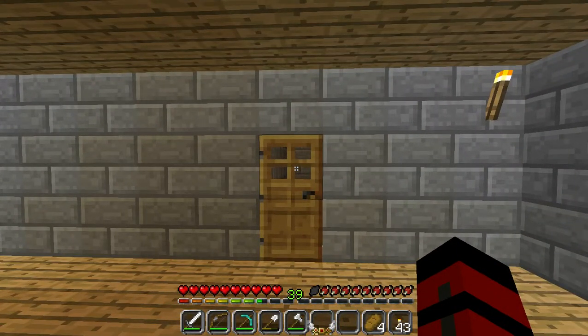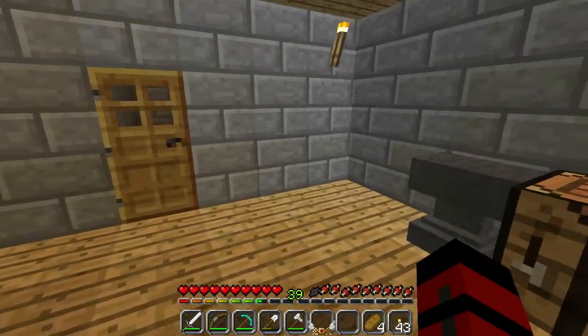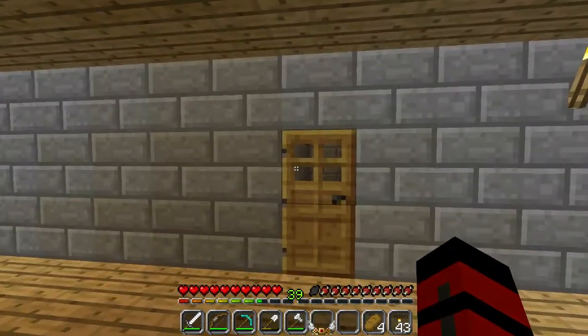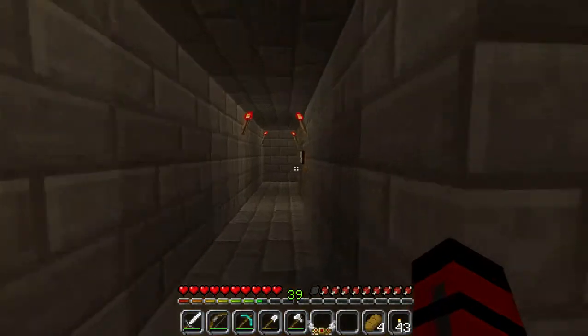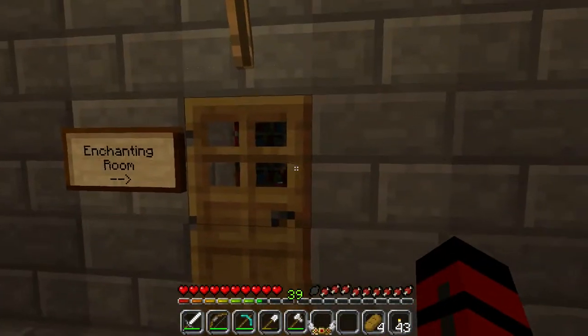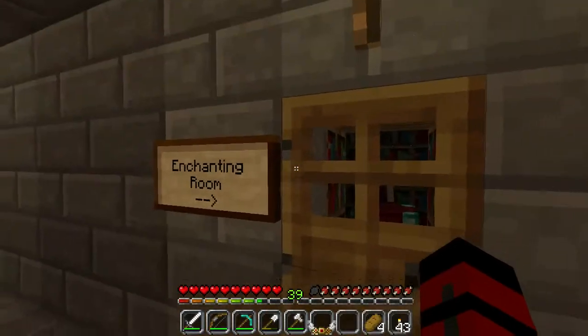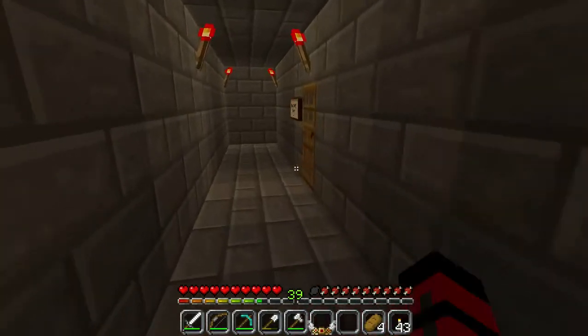Today we are going to enchant — I got a diamond sword. So I got 39 levels, so I'm just going to enchant it to over 30, because we have the enchanting room right here. And if you saw the update video, you'd see why this is all built and not on video — if you watch the update video, you'll see why.